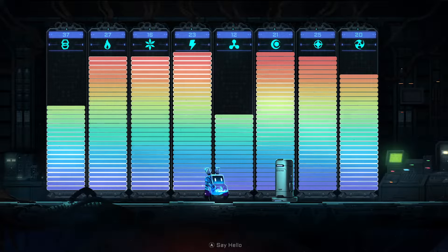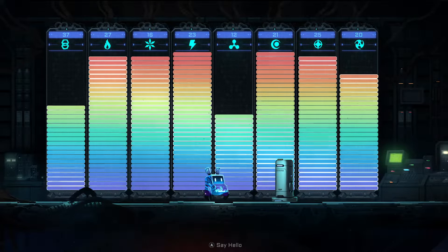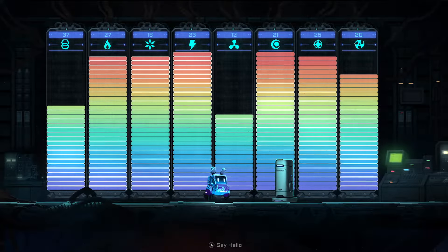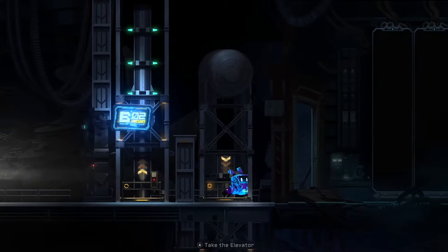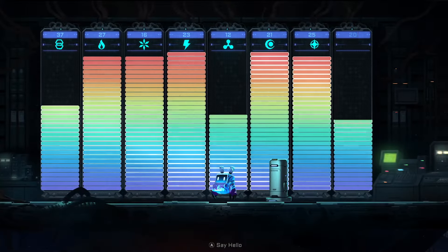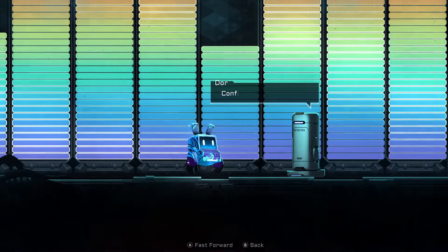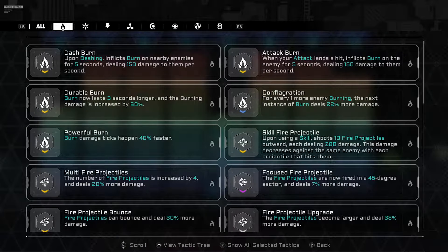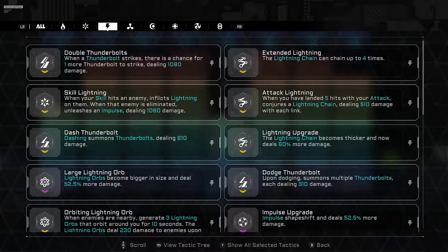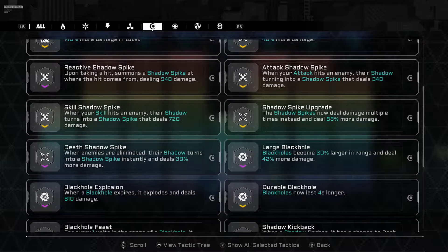The first thing you're going to want to do before you start any of your legacy character runs is come up to the second floor on the right side. There's a really handy board that allows you to view your tactics codex. This will help you in planning out what you need to do for your run, because you need to have a plan going into it.